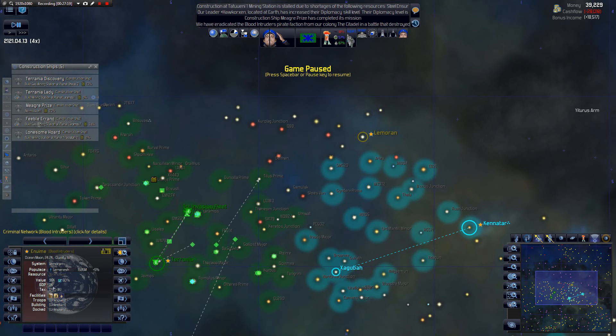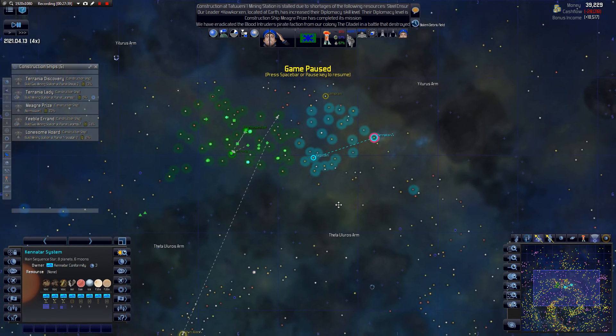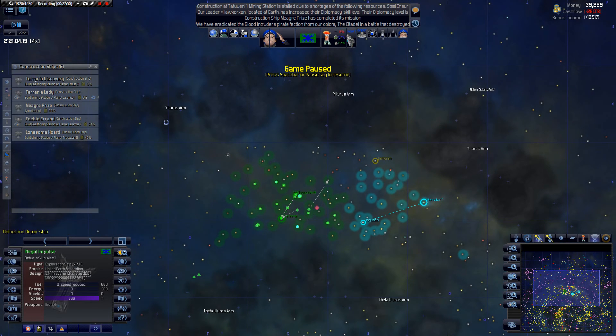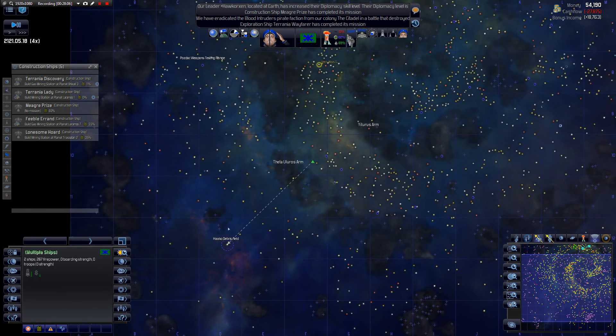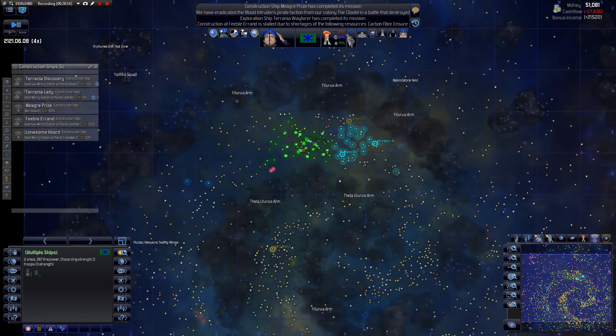Oh — the pirates now have a planet! That is not good news — growing at 5 percent too, and they're not even taxing it. I was really hoping to avoid this. Maybe these guys will come up and do something with them, and if I'm really lucky the Silver Mist will come up and take out their home world. We're really low on fuel here and here come a couple more ships for our warp force.